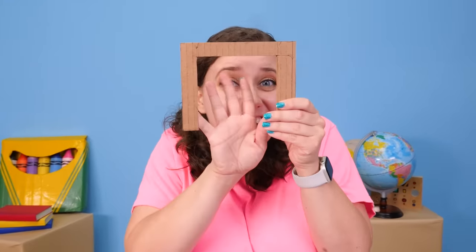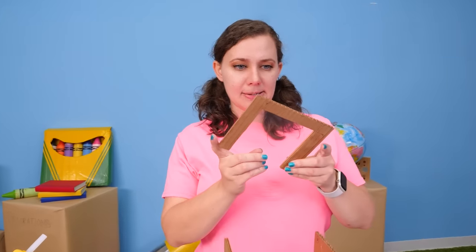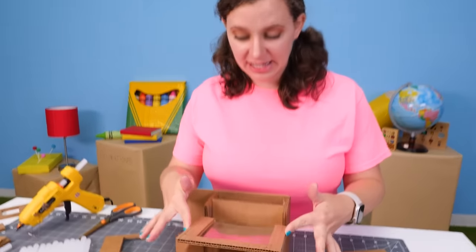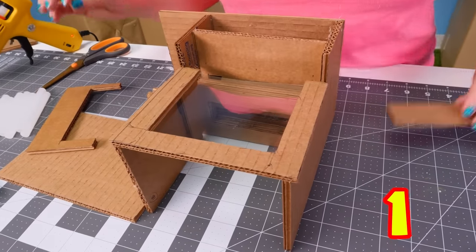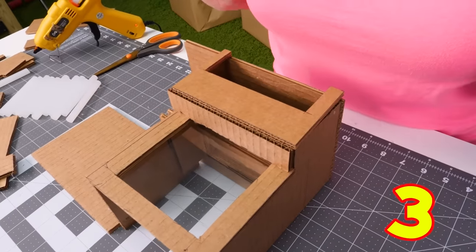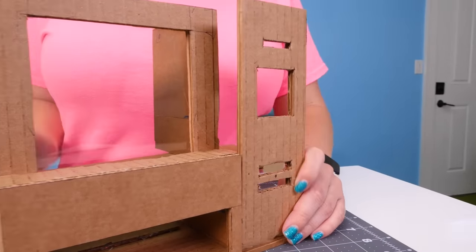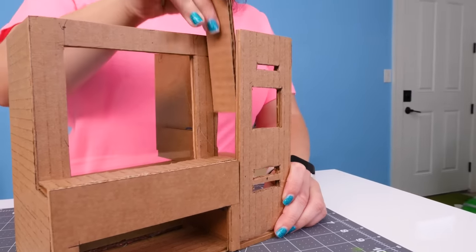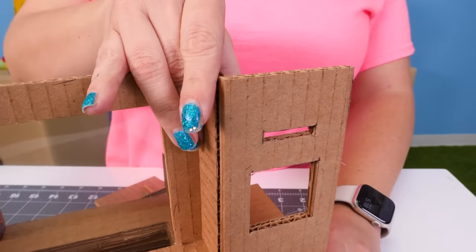We're going to make a window so that we can see all of our snacks, but we're not going to use glass. Instead, we're going to use plastic that we recycled from an old toy package — but you can use any plastic you have around the house. We're going to glue that together and then put it on our build. Now it's time to finish out our face plate, and we're going to put on our face plate that holds our coin slot and our lever. We cut a little piece to fill in the gap right there. Perfect.